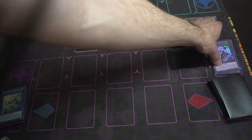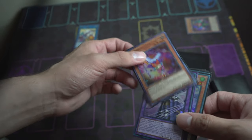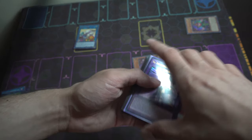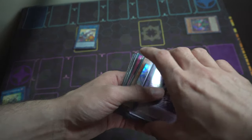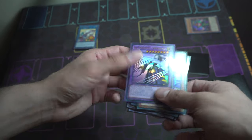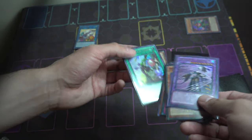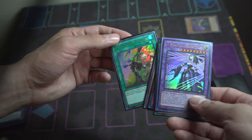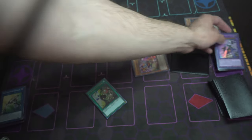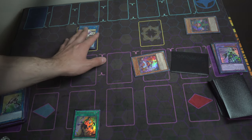Trick Clown has an effect where you can pay 1000 life points to special summon him from the graveyard, which we do. Construct also has an effect. We set Chain Link 1 as Trick Clown paying the 1000, and Chain Link 2 as Construct's effect — which gets El Shaddoll from the graveyard. So now we have these monsters on field, plus Incarnation.